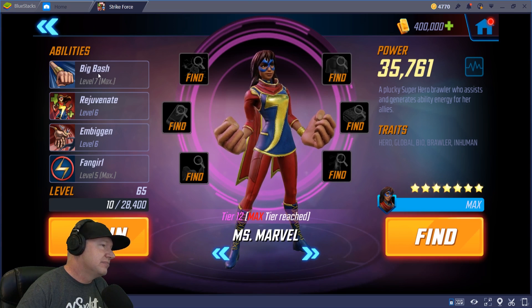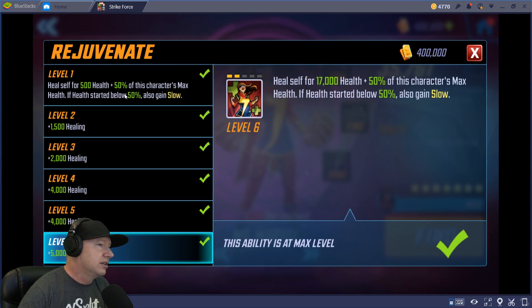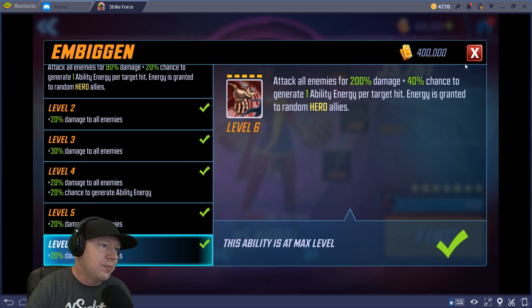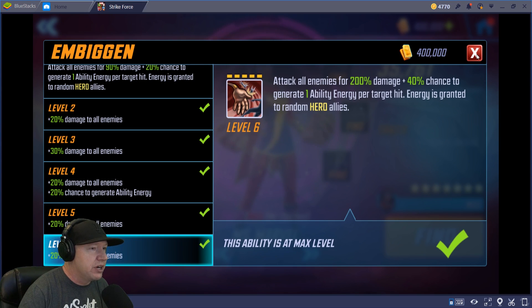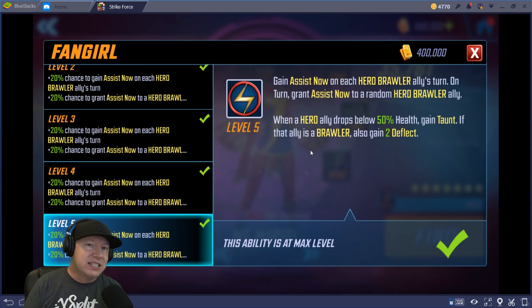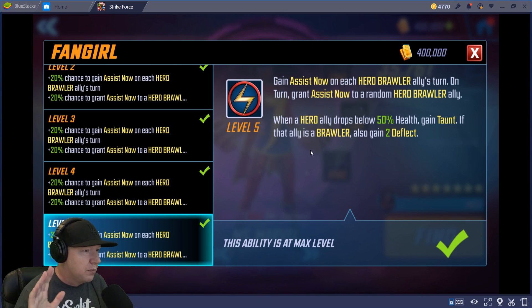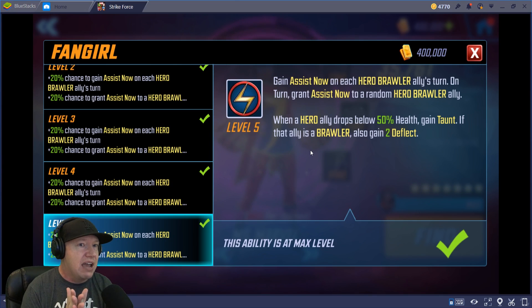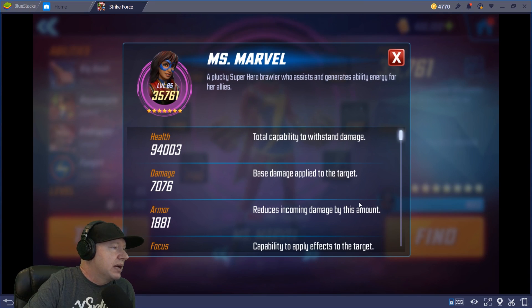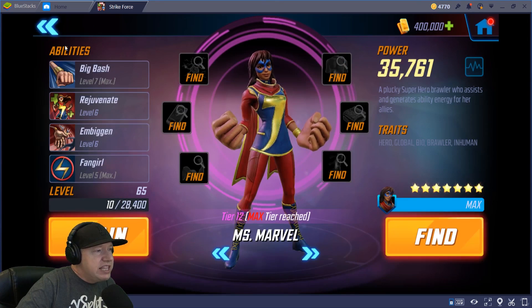Miss Marvel looks crazy. She does damage and gains back health — she's like a tank, really. One ability energy per target hit granted to random hero allies. And this is crazy right here: gain assist now on each hero ally. I always turn so we're gonna take in Deadpool, Spider-Man, and Gamora. I haven't tested this yet because there are some issues with the build. She drops to low 50% health, gains taunt, also gains deflect — gonna do a whole team like that. Look at that health pool.